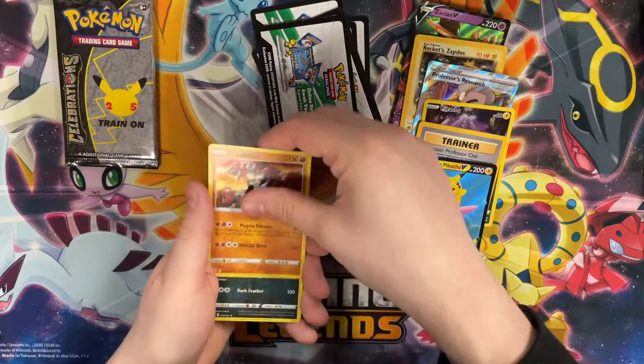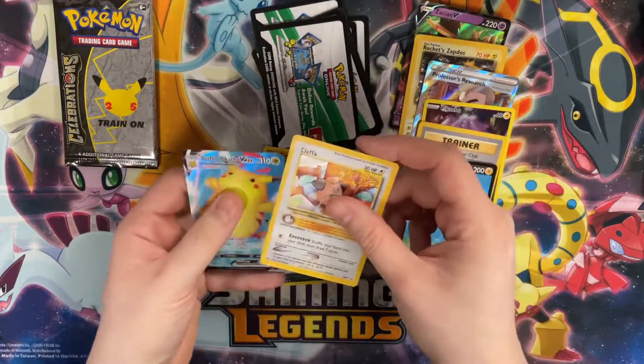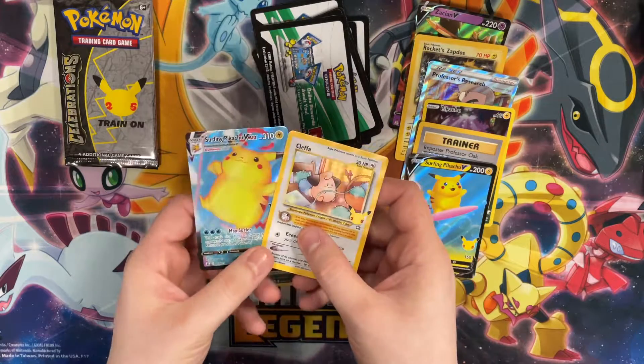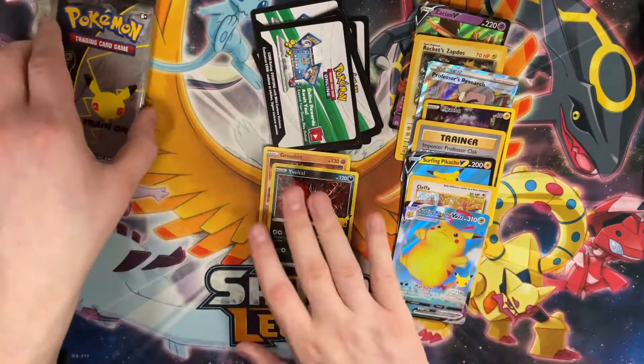Code card down — Groudon, Yveltal... ooh, Cleffa... ooh, and a Surfing Pikachu! That's a nice one — two big hits! Look at that.